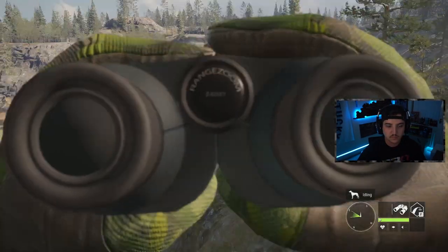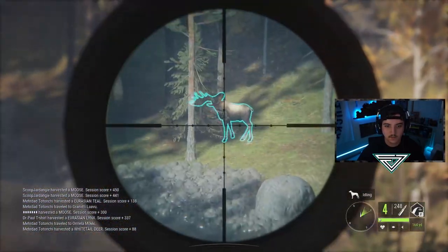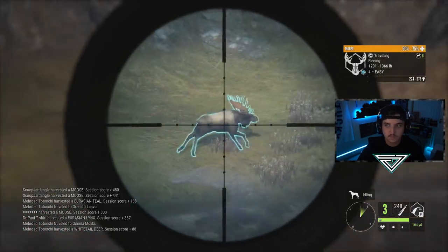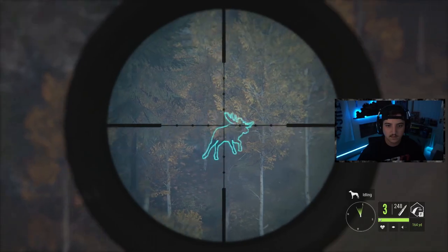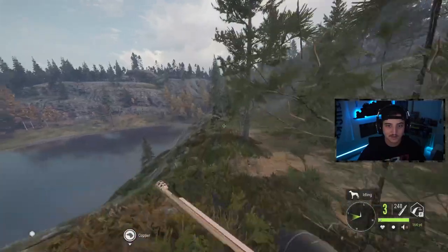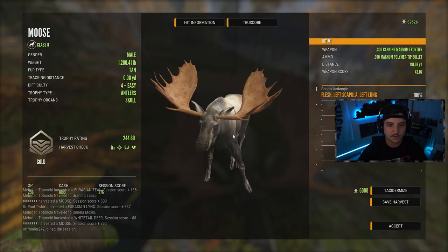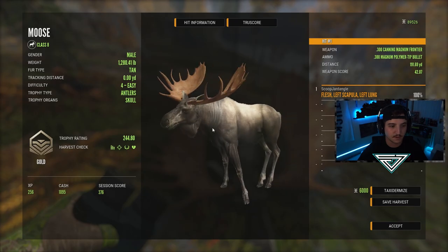We're going to go ahead and take him because they're giving off a warning call — turn back around here, bud. There we go. We ended up hitting long so he should go down any second — and he just went down. Let's go get him. Here is our level four with diamond potential — I don't think he's gonna make it. Nope, 244. But when he respawns he will definitely be a very, very good respawn.